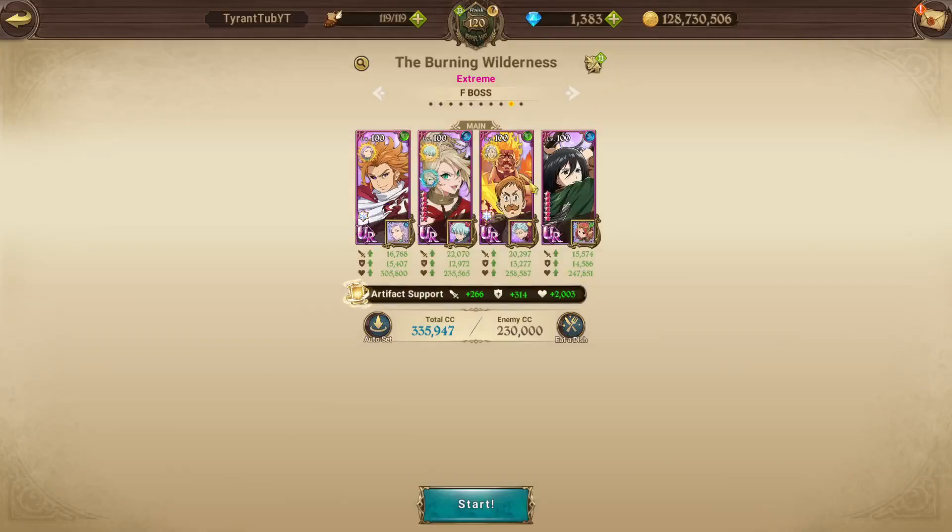The order I have the characters placed in is for auto, so if you want to auto this boss, this is the placement you want. Escanor will kill the first phase, and these two combined can kill the second phase. The reason you have Meeksa here is because the game will prioritize the debuff skill — Meeksa has a debuff skill, and so does Arthur. So I have Arthur on the far left, so it will pick the far right skill, which is Meeksa's skill.